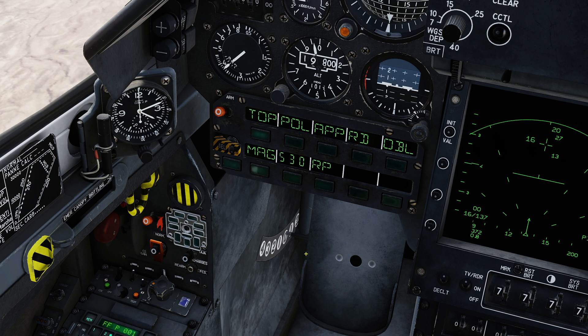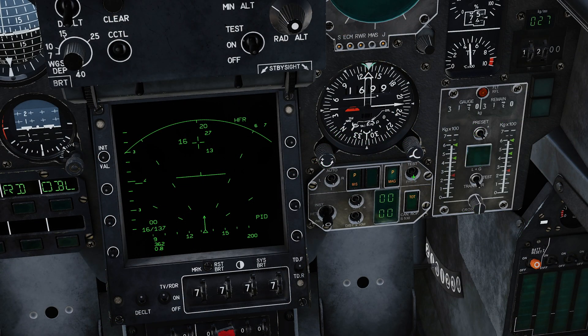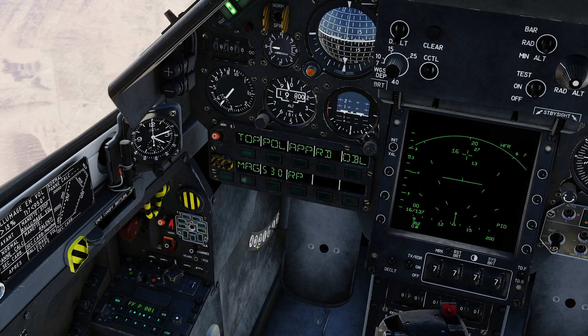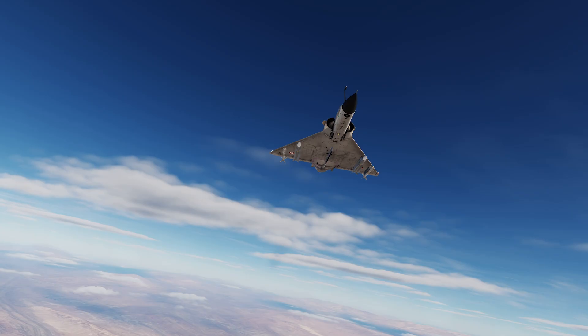Notice also that even after jettisoning a store it still appears on the PCA. However, if I switch over to STORES visualization, the fuel tank is no longer shown. In an emergency, you can jettison all of your stores except any Magic 2 missiles you have loaded, using the emergency jettison button on the left vertical panel.